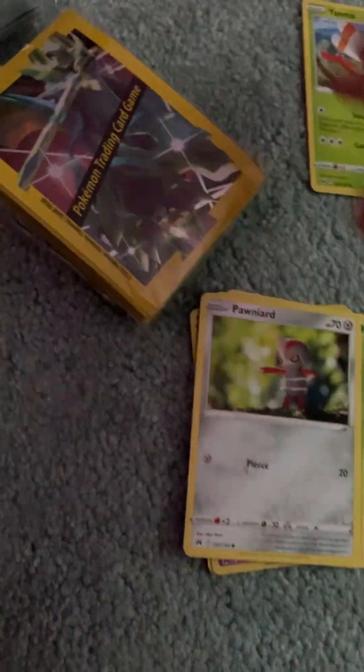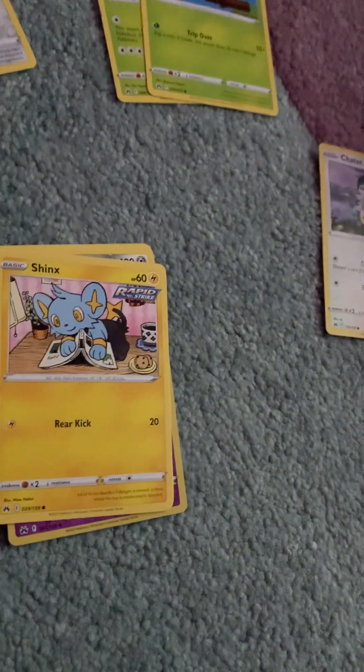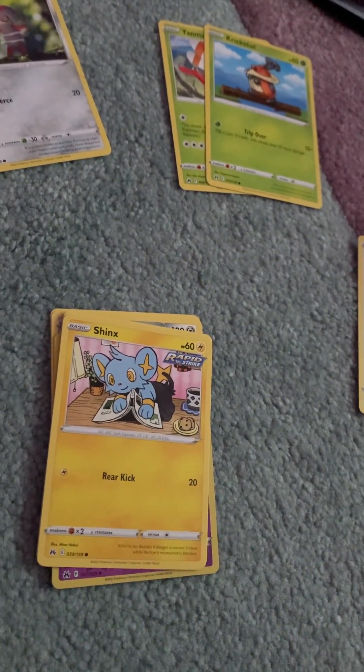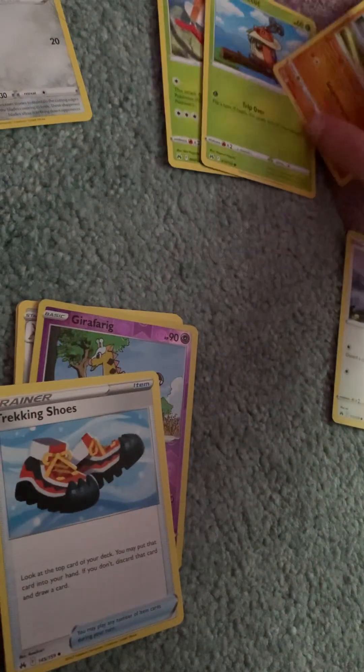I probably won't get any cards I want because of my luck — same as with Cosmic Eclipse. Ah, new card smell! We have Chatot, Yanma, Pawniard, Kricketot. Seriously, why does he come in Bug/Grass? And Fighting, Ground, Rock, Poison, Psychic, Water, and Ice — I don't like that. A straight Shinx — that's a cutie. Zorua.